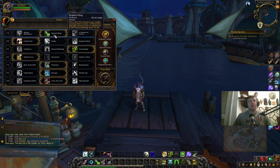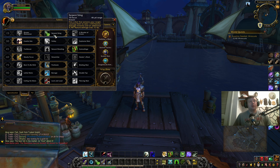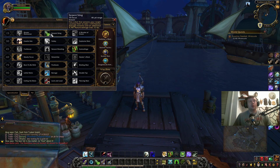I prefer to roll with Serpent Sting because it does 7,000 damage over 12 seconds, costs only 20 focus — a very nominal cost you will always have. Most importantly, it has no cooldown of any kind for 7,000 damage. It's also nature damage, meaning it bypasses physical armor.